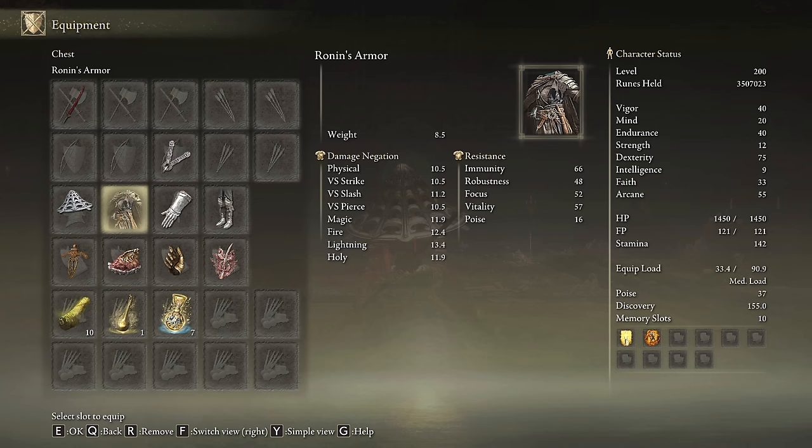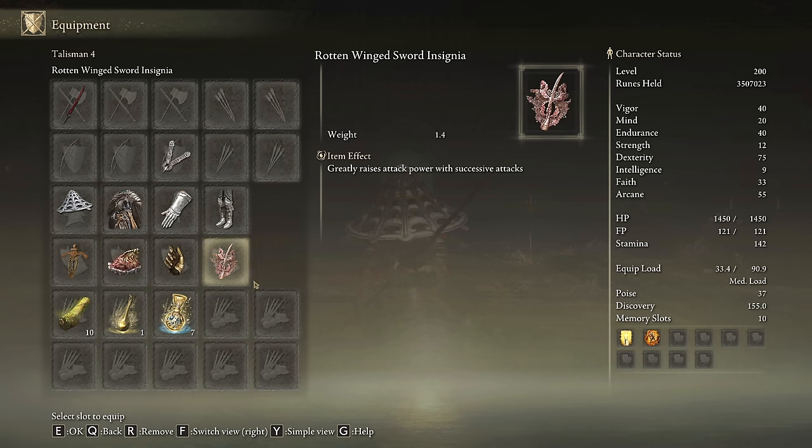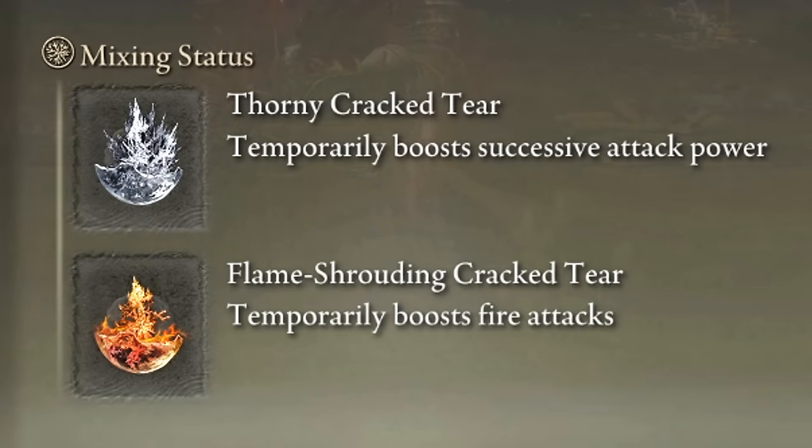I am going to use the Ronin's armor set with the Iron Kasa — mostly for style — so feel free to use any other armor set you prefer. The best talismans for this build are the Ritual Sword Talisman, the Shard of Alexander, Millicent's Prosthesis and the Rotten Winged Sword Insignia. In our Flask of Wondrous Physick we are going to be using the Thorny Cracked Tear and the Flame-Shrouding Cracked Tear.